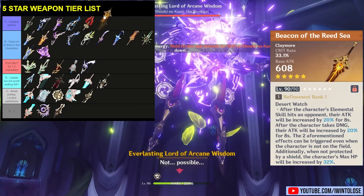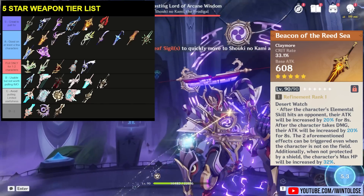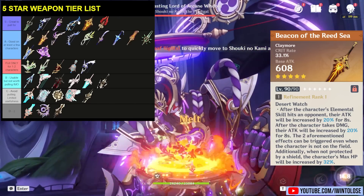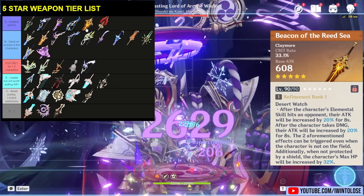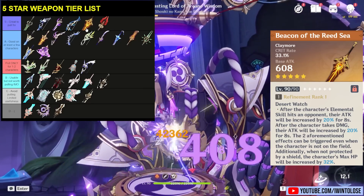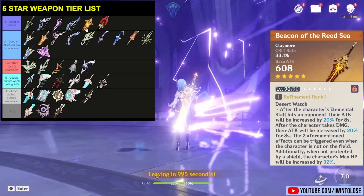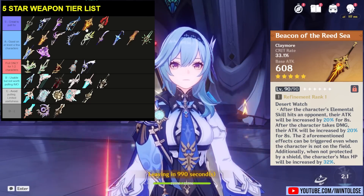I'm going to put the Beacon of the Reed Sea in S tier, actually above the Staff of Homa. And I forgot to mention — this thing has a lot of crit rate as a substat, which is incredible for a Claymore. Overall it's an awesome Claymore that is great on Claymore characters, but one of the problems is that right now in terms of DPS Claymore characters, they're not all that great — we have Dehya, and we have physical Eula who's kind of fallen out of the meta since it's now Dendro Impact. But I can see this weapon being excellent for pretty much any attack-scaling Claymore character, and I think it deserves this spot in the tier list.